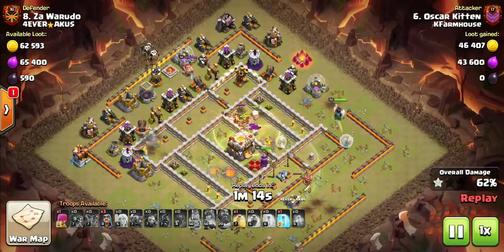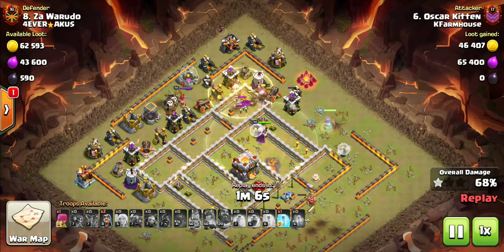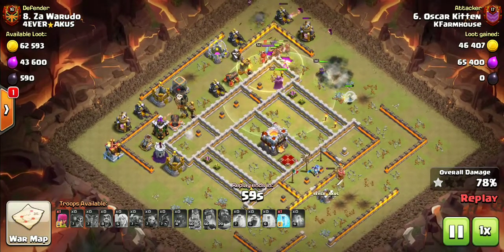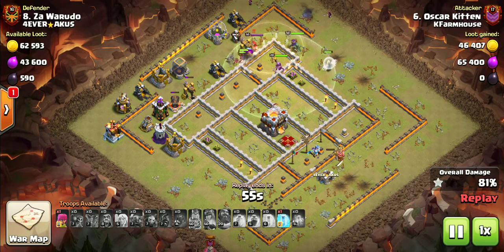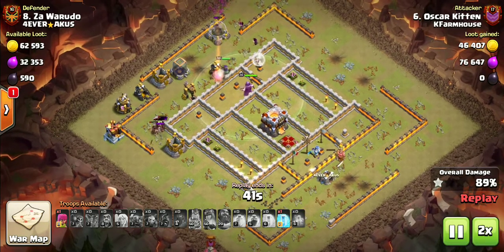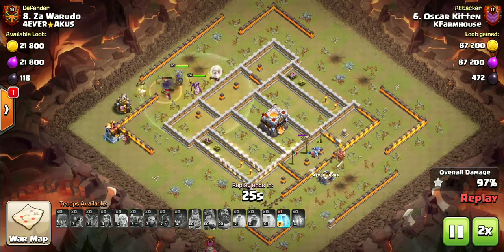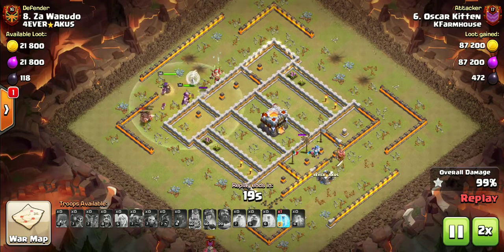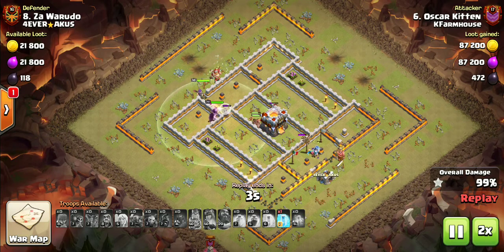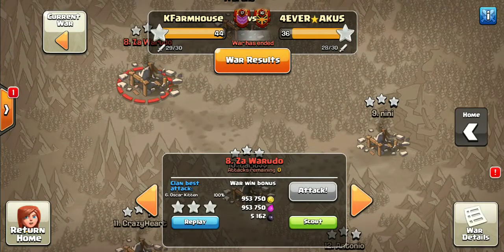At this point this base is wrecked — it's just a matter of getting the hogs through. He's got enough for cleanup. He still has an archer queen and his grand warden. There goes the town hall, and that's all she wrote for that base. Really nice attack there, Oscar Kitten. Fun attack — really nice queen walk to get everything cleared out.